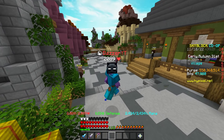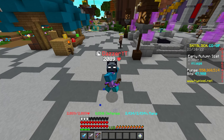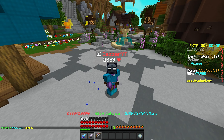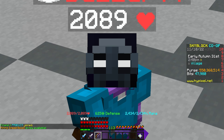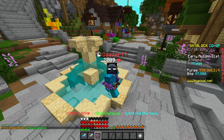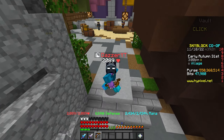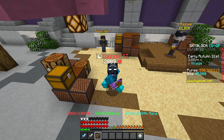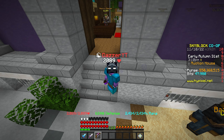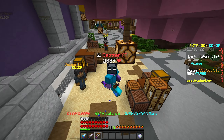Welcome back to Hypixel Skyblock! Today we're looking at the cheapest money making methods you can do every single day to boost a ton of coins. These are methods that don't cost a lot — under 100,000 coins per flip — but you can still make solid profit, sometimes 50,000 to 500,000 coins profit each, so they're super OP and can multiply your coins significantly.